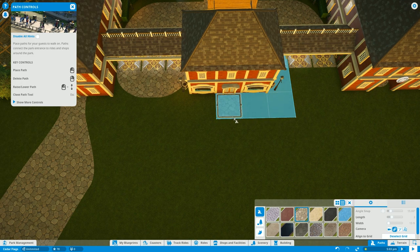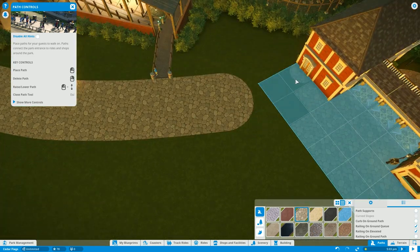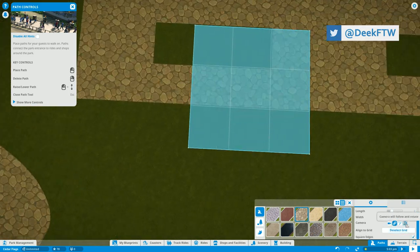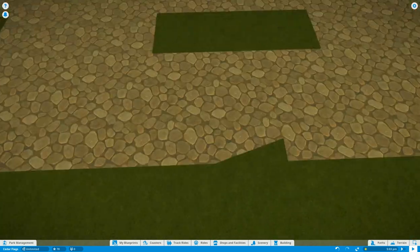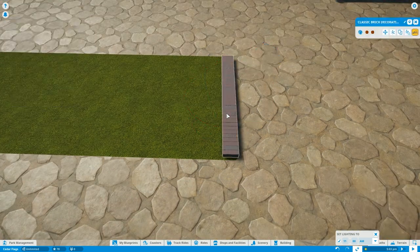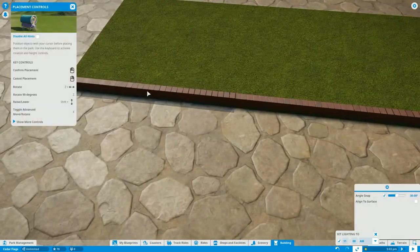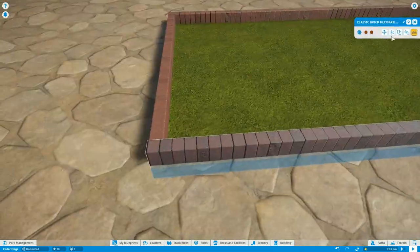Welcome back to another episode of Cedar Flags. In this episode we are working more on the entrance plaza — we're redoing a bunch as you can see on screen — but we're also adding a couple shops and one flat ride. I didn't really want to go over the top in this episode. There's not much to name this time, so I want to ask you guys: do you want me to focus on smaller areas and talk more about each unique aspect, or would you rather see me build wider, more broad areas and just go over the general themes of what I did?